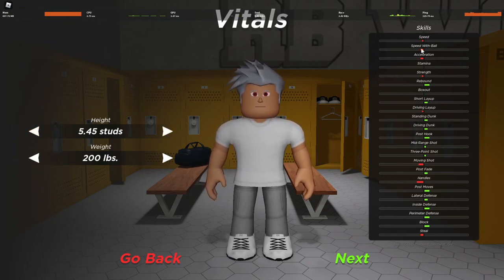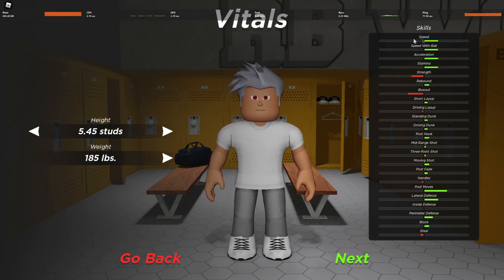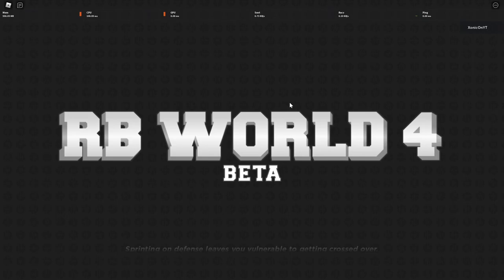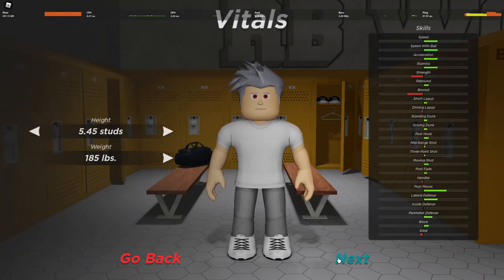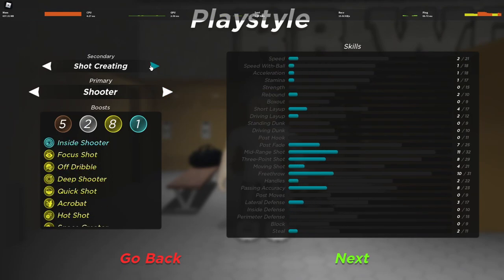Definitely gonna make a guard for my first build. Vitals — I don't want to be too slow. I'm gonna go 5'4". That makes my speed only go down a little bit and I'm taller now. The stuff I don't need is going down, the rest is going up. My movement goes down too much — the game shut down on me. At least I know what I want now.